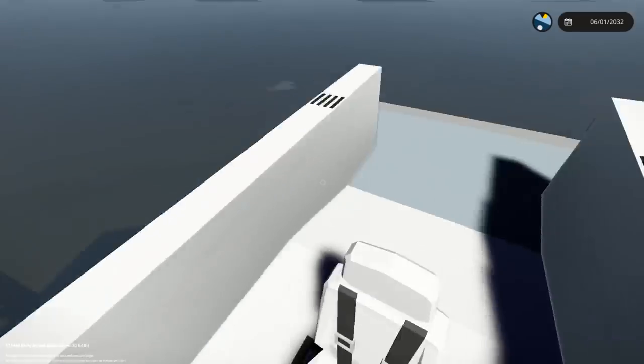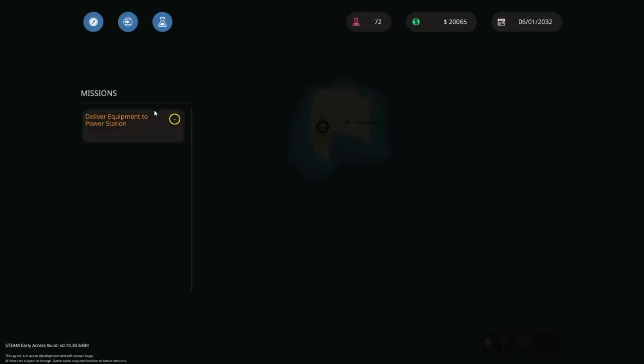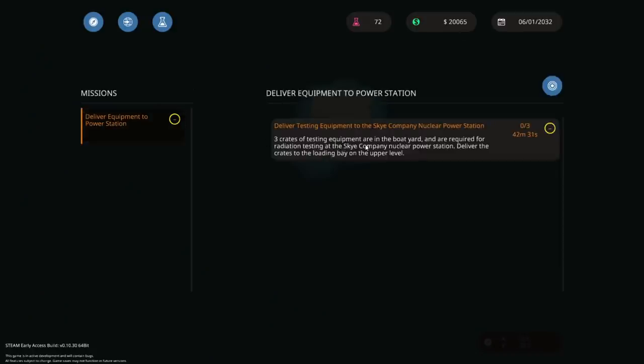But we don't have a bed. Oh, we don't have a bed. Why? Anyway, let's go into the hospital. Oh, we do have a mission — we can do it. I think we can do this. Three crates of testing equipment. I think we can do that.